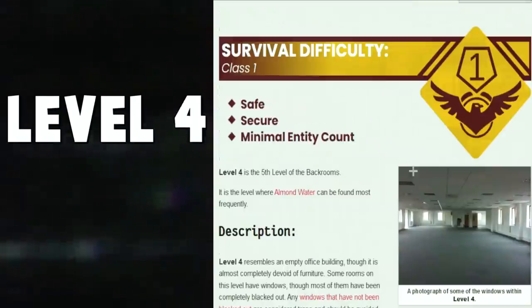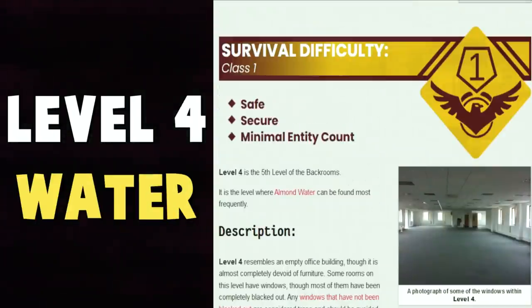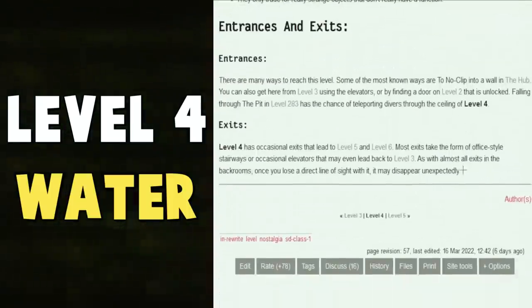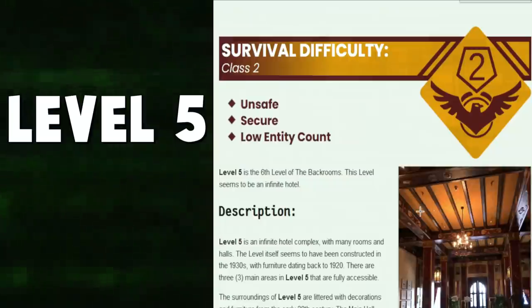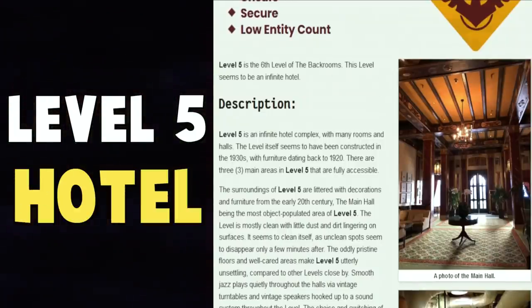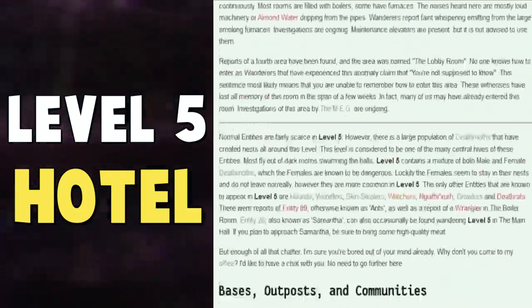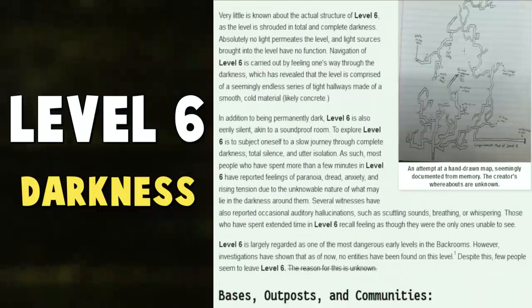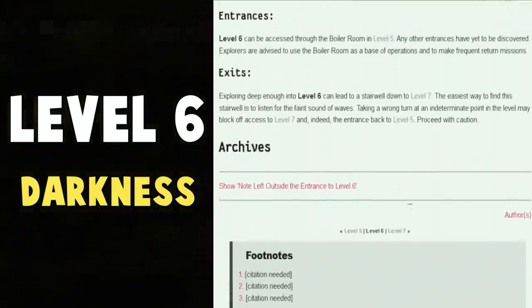Level 4 — water. Because this is the one with all the almond water on it, right? The entire identity of this level is just almond water. Level 5 — beds. It's a hotel. It's the first thing that comes to my mind. I could have said boiler or whatever. Level 6 — I'm just going to put darkness, because literally, that's what the level is. It's complete darkness. What else can I even say?